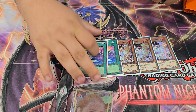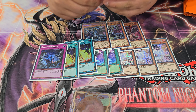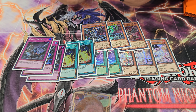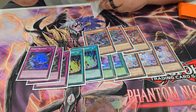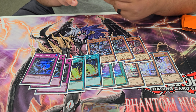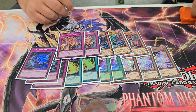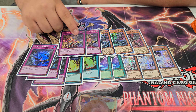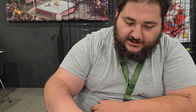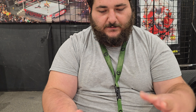For the side deck: because people play Branded, and Snake Eyes is still a threat, the board breakers are 3 Evenly and 2 Lightning Storms — just to clear boards, since there are times his hand can't do that. It helps avoid Imperm, monster negates, and similar disruptions. Tenpai is becoming relevant and is cheap — they can just synchro and stop the game, though they already have a hard time against Ubell. The side also addresses potential Super Poly threats.